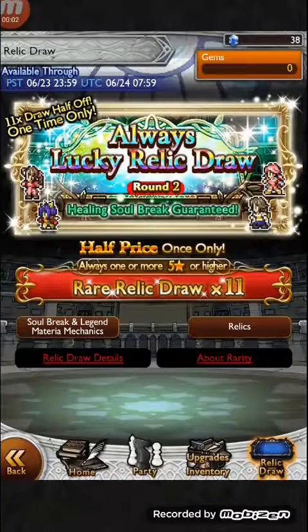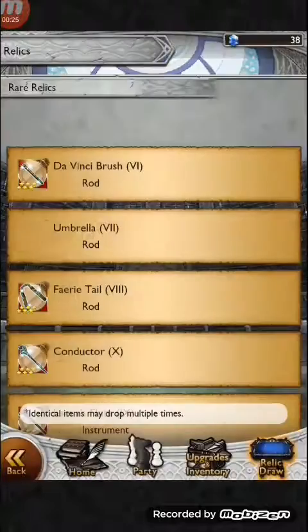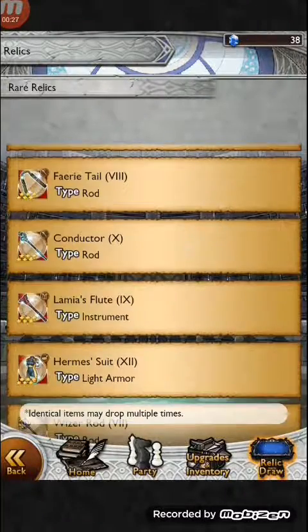Hey guys, Wolfgang here. As you can see, the Always Lucky Relic Draw Round 2, or Phase 2, is here. This time they're focusing on healing soul breaks. I already have plenty of healing soul breaks, but it's half price, so yeah, I'll take this chance to pull what I need.